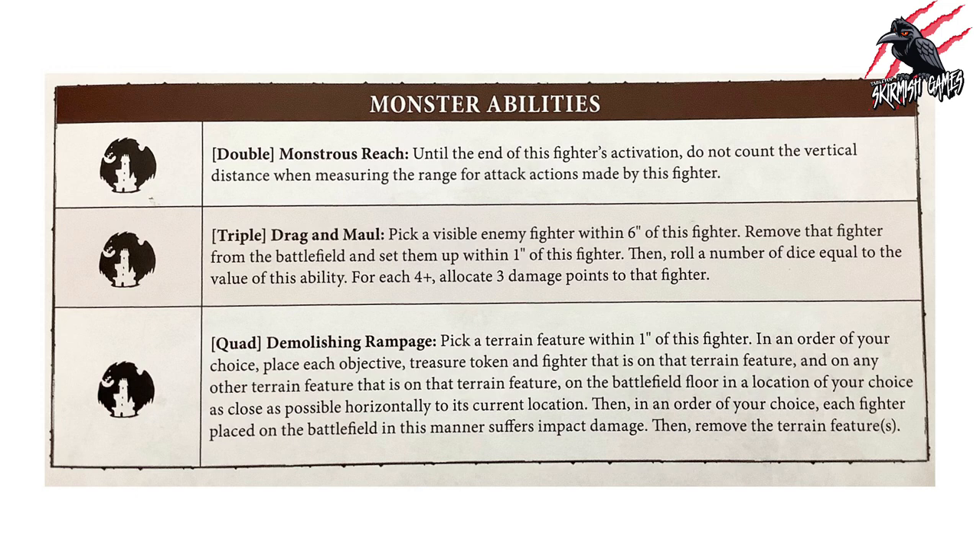The second is a triple called Drag and Maul. You pick a visible enemy fighter within six inches of this fighter, remove that fighter from the battlefield, and set them up within one inch of this fighter. Then roll a number of dice equal to the value of this ability — for each 4+, allocate three damage points to that fighter. The enemy has been dragged six inches toward the monster and then bashed around.